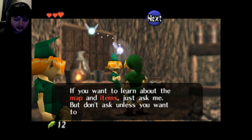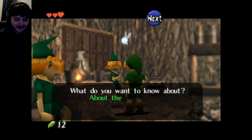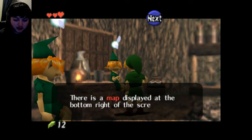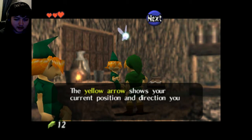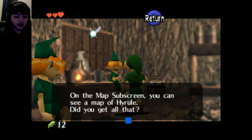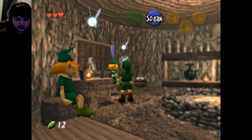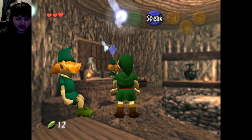'If you want to learn about the map and items, just ask me — but don't ask unless you want to hear a long explanation.' Where's the map? 'There's a map displayed at the bottom right of the screen. The yellow arrow shows your current position.' Oh shit, I didn't want to skip everything. 'On the map of the subscreen you can see a map of Hyrule.' Did you get all that? Yeah, I think so.